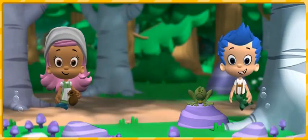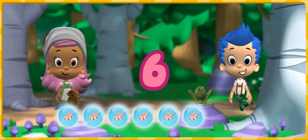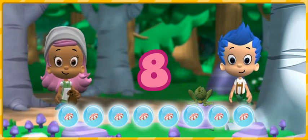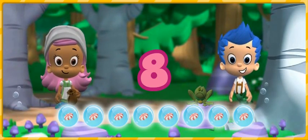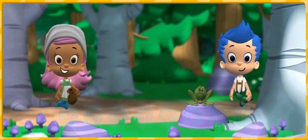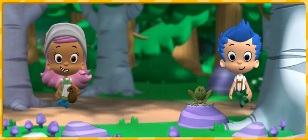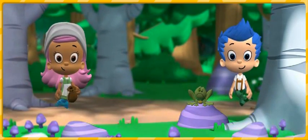We collected one, two, three, four, five, six, seven, eight candies! All right! We can keep the ingredients in our potion pouch. We need to collect even more enchanted ingredients to turn Bubble Puppy back into a puppy. Come on! Let's go!